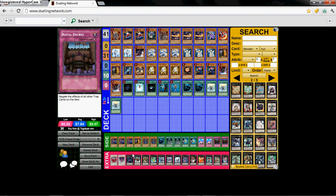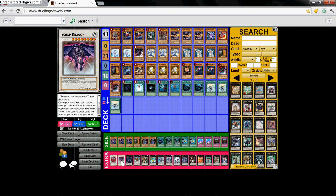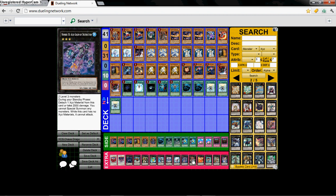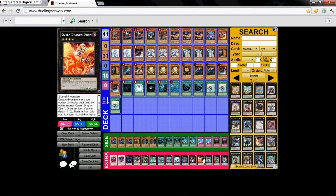For his extra deck, he has Black Rose Dragon, Scrap Dragon, Adreus, Gaia Dragon, Inzektor Exa-Beetle, Leviair, Maestrodon Oak, Leviathan Dragon, Giga-Brilliant, Acid Golem, Number 39: Utopia, Queen Dragun Djinn, Temtempo, Zenmaioh, and Zenmaines.